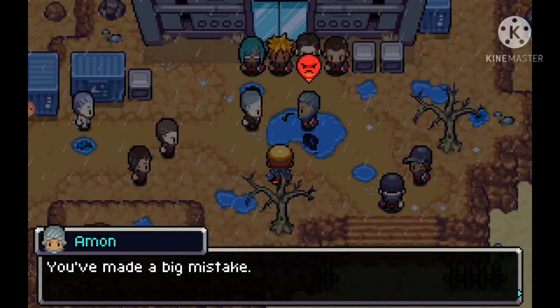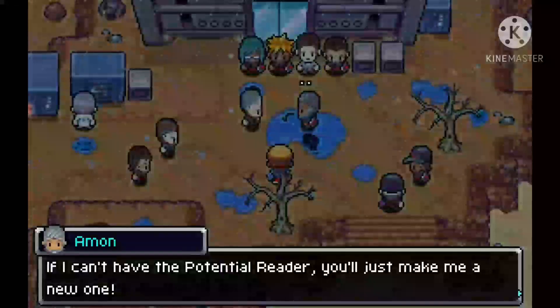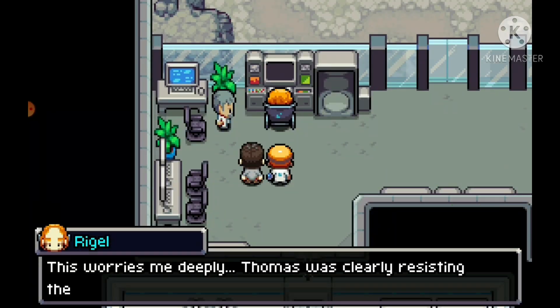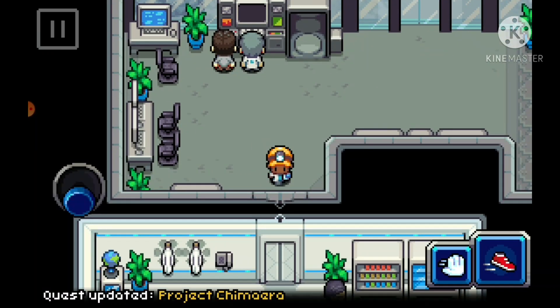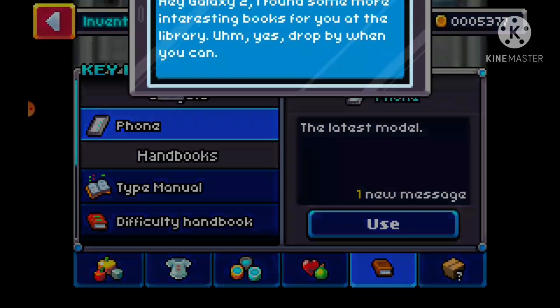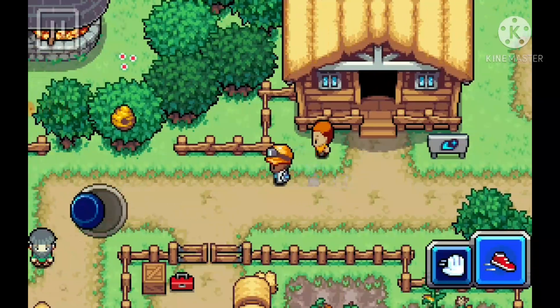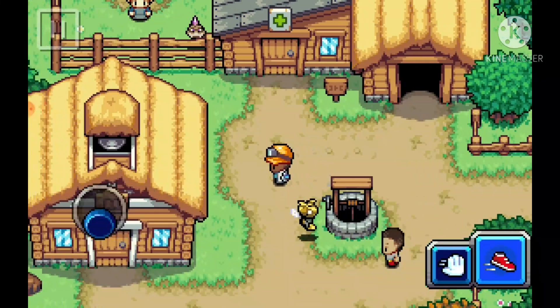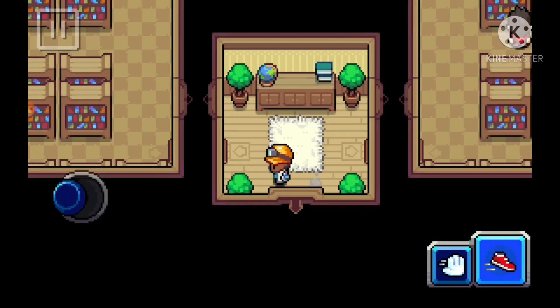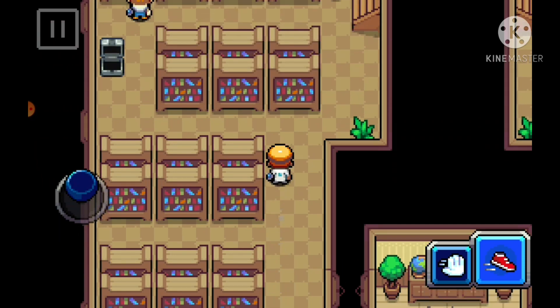And when you come back to Buzzlet Lab this happens — it's kind of weird but you have to do all of this. And then once you're walking out you should get a phone message and this is from Marin. So this is kind of weird — I think it's a glitch. When you walk into the library you're meant to go straight to Marin, but if you go to the person that gives you the evo block it kind of glitches out.